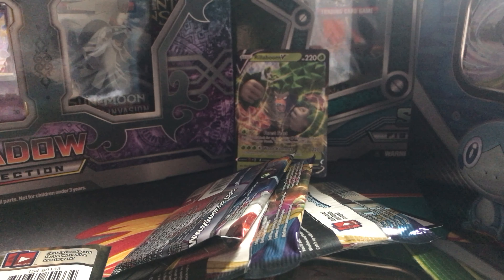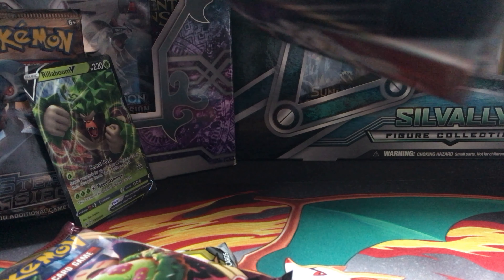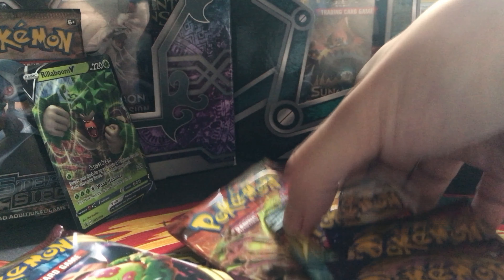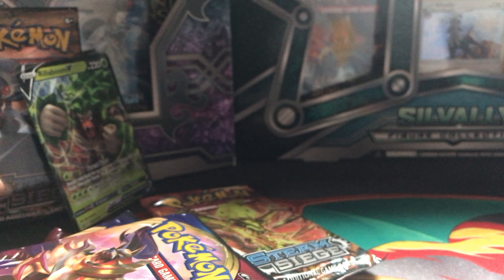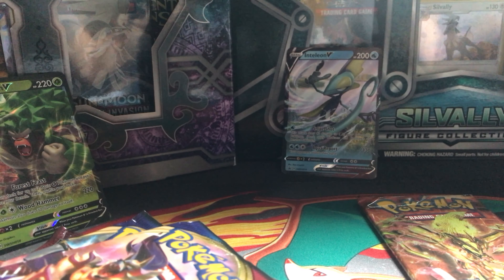I think we get a Steam Siege package inside. There we go — Rilaboom and Steam Siege package for one of you viewers. And then we will open this Cosmic Eclipse and other ones as well. This one also has a Steam Siege. We will open one Steam Siege. So, two Cosmic Eclipse, four Sword and Shield, an online code for you guys, and a promo card. This one is for me, and this one is for the giveaway. The rest we are going to open — let me just make some space and let's start.